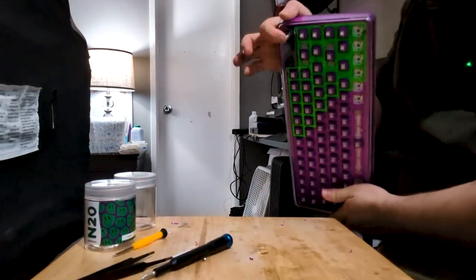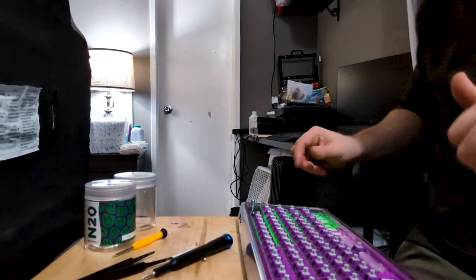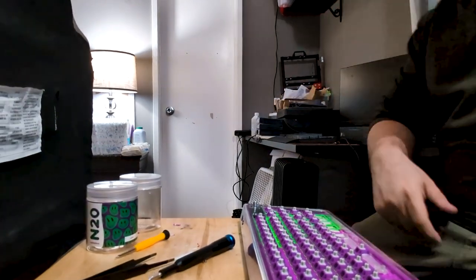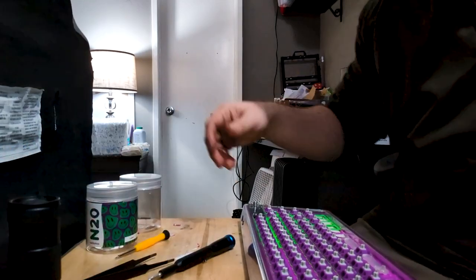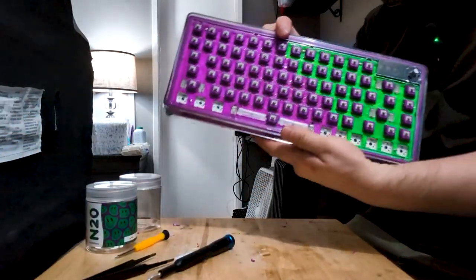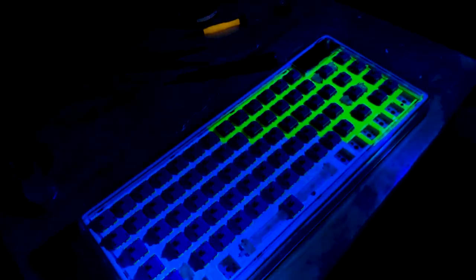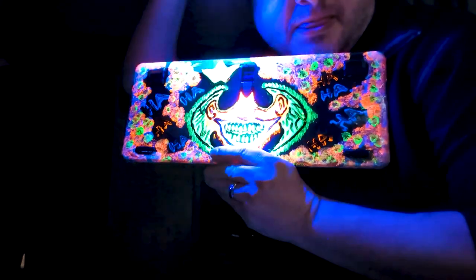I need a custom volume knob of course. But before we get to any of that, let me show off what this keyboard is hiding. A little birdie told me that Chuck's arcade room — Chuckaboom's arcade room — is filled with black lights. So hopefully this works. Boom. It doesn't really show up on camera very well, but it's definitely glowing. That was very anticlimactic — I thought it would look amazing. In person it looks great, but not on camera.